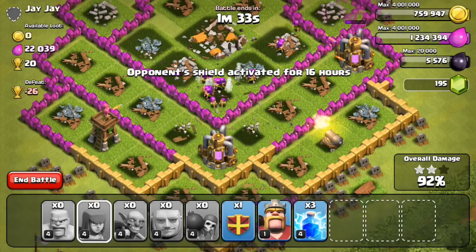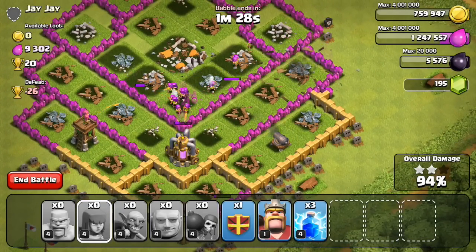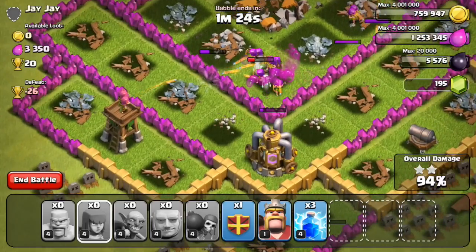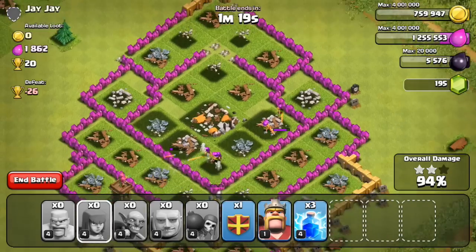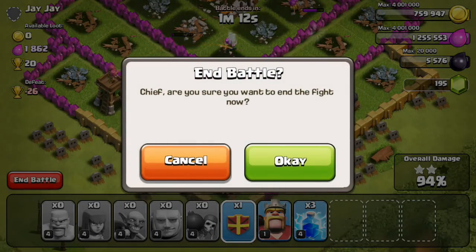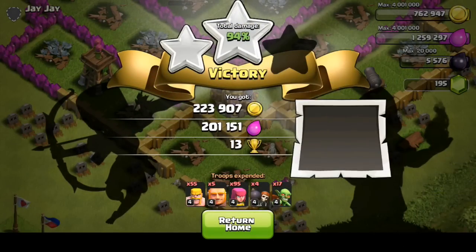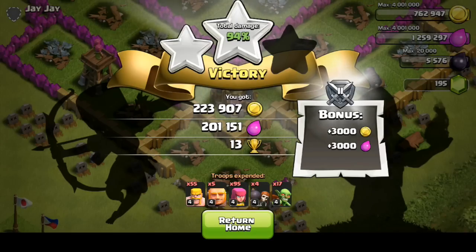My archers are shooting that cannon and this elixir pump right here. It looks like we're going to get all the resources for this raid. Unfortunately, I don't know if we're going to be able to get 3 stars. I could drop the clan castle or my lightning spell, but seeing as it's just 20 trophies and I don't care too much about trophies right now, I'm just going to let my archers die and end the battle. Overall, pretty successful raid — 223,000 gold, 201,000 elixir, plus 13 trophies and a little bit of a loot bonus.